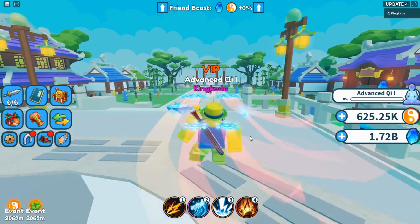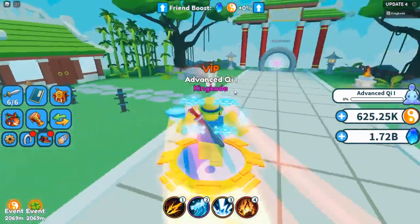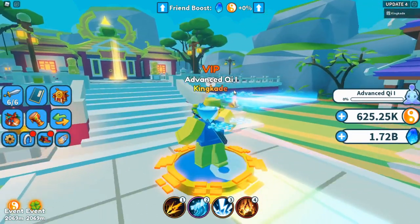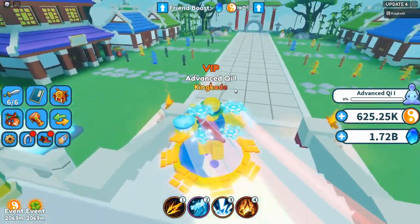Hey guys, Mason here and welcome back to another video. In this video we're going to be checking out the new update on Weapon Fighting Simulator. In this update they added weapon enchants and trading, and also some other things like a friend boost.